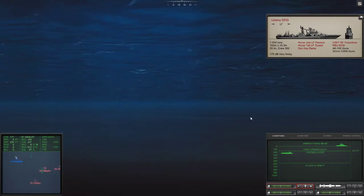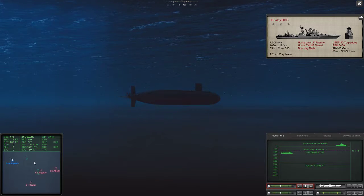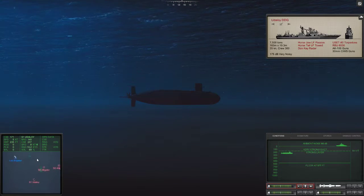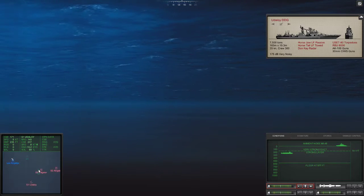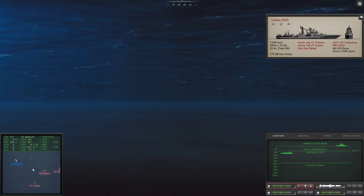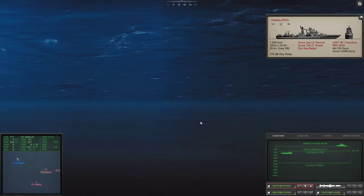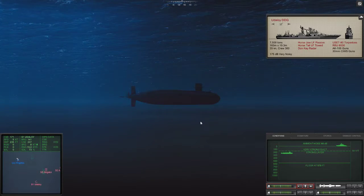I think I'm going to pop up above the layer so I can get a better solution. He's only moving eight knots. Let's do this very carefully — I'll use ballast.